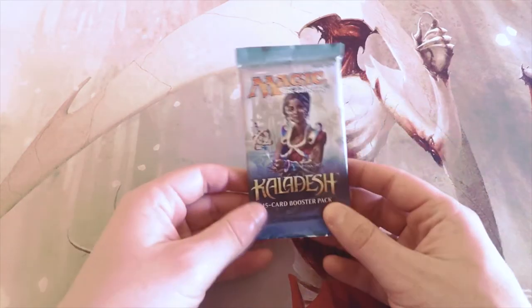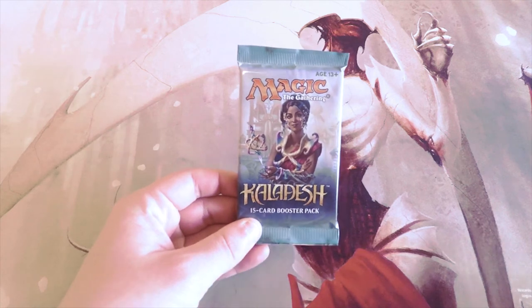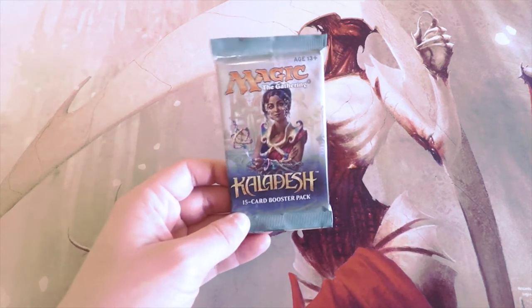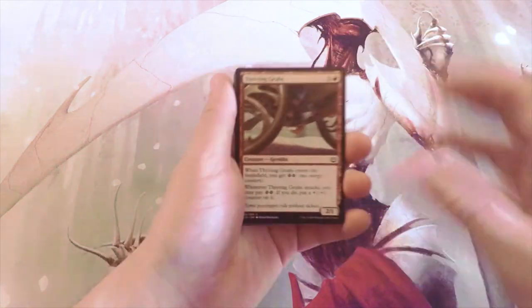Welcome to the next episode of the Crack-A-Pack series, where we're opening up a pack of Kaladesh — one we've opened a lot in this series. We do pick these at random but it's based on availability, and Kaladesh happens to be very available. We're going to go through this like it's pack one in a draft and see if we can find something that would be first-pickable. I may not read every single card if something is clearly not in the running.